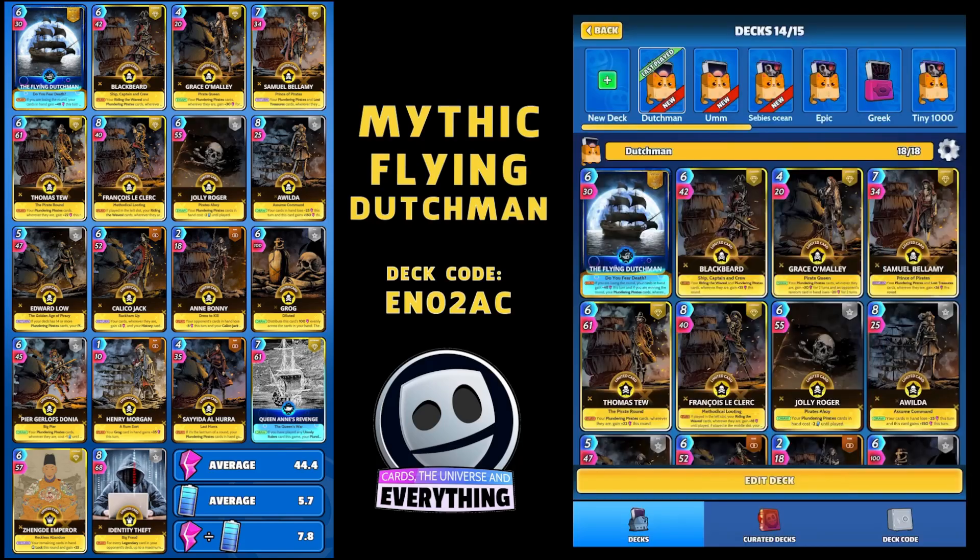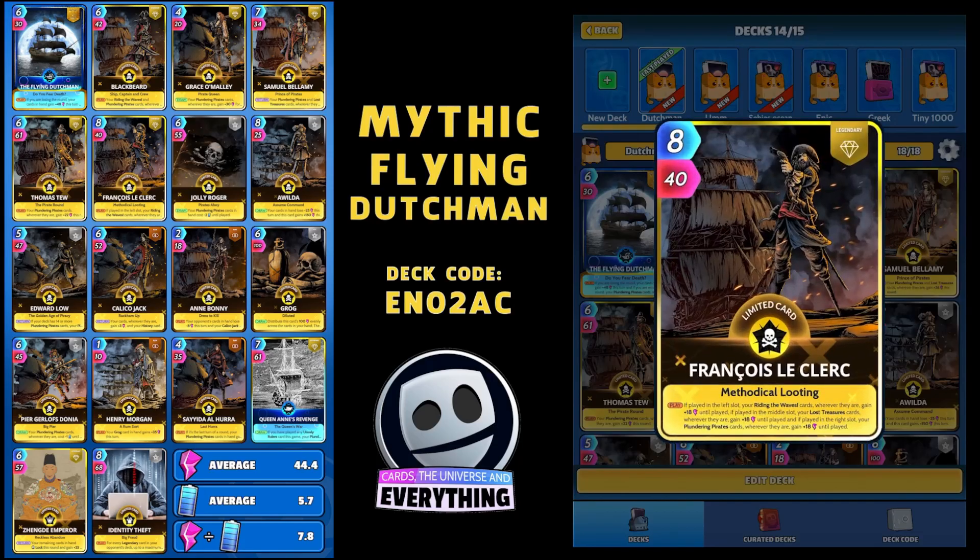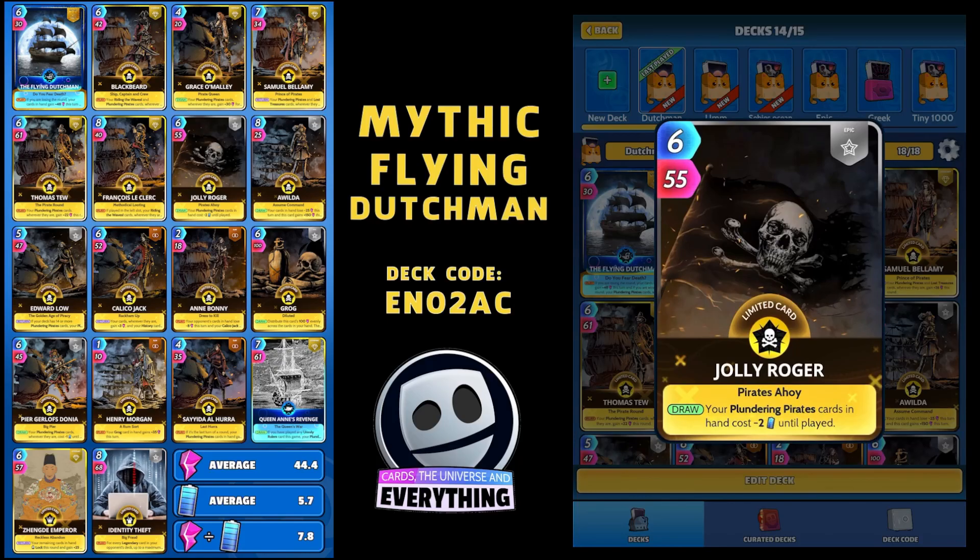Another limited Legendary - Francois Le Cleric. On the play, if played in the left slot, your Riding the Wave cards, wherever they are, gain 18 until played. If played in the middle slot, your Lost Treasure cards, wherever they are, gain 18 until played. And if played in the right slot - this is the one that interests us - your Plundering Pirate cards, wherever they are, gain 18 until played. These Plundering Pirate decks are absolutely amazing if you play them in the right way.